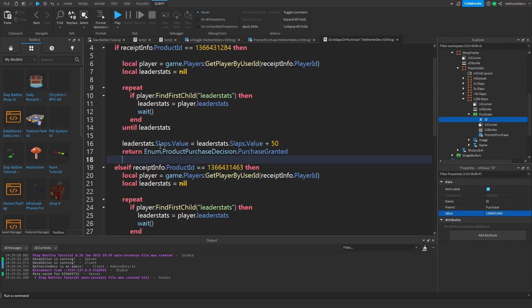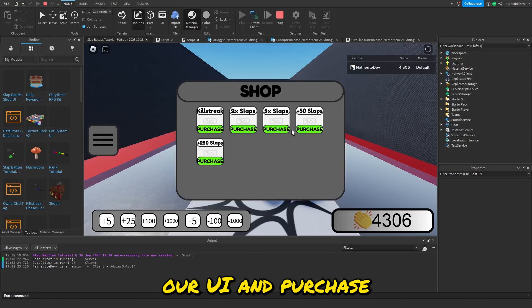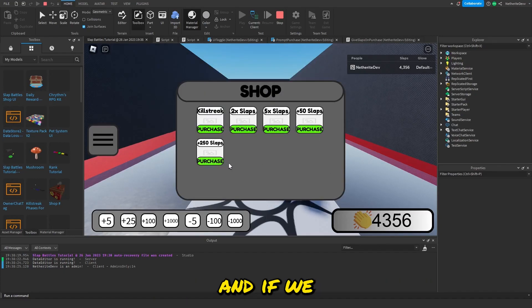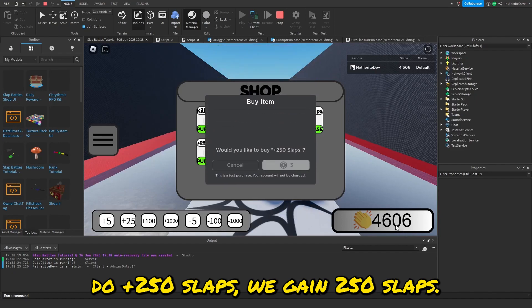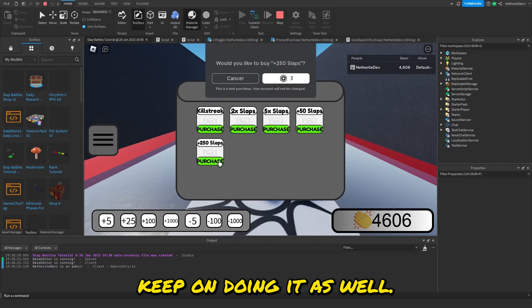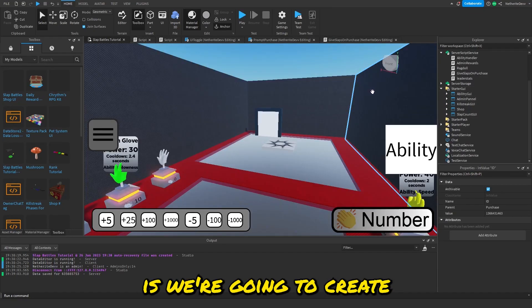Testing it now — opening the UI and purchasing +50 Slaps gives us 50 slaps, and purchasing +250 Slaps gives us 250 slaps. You can keep purchasing as many times as you want.